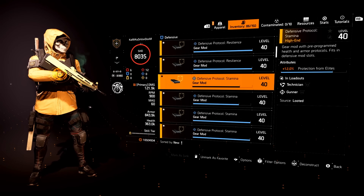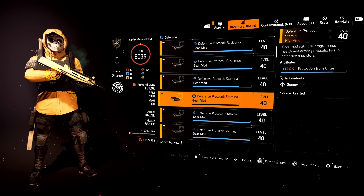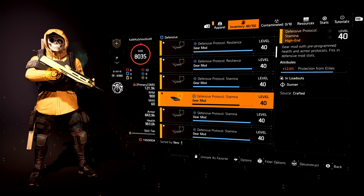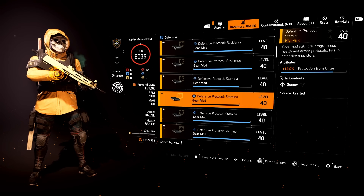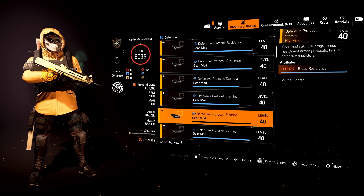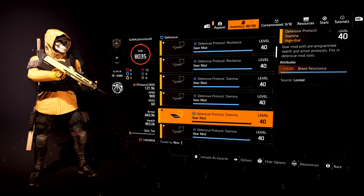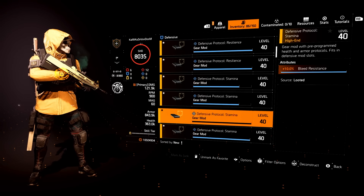Protection from elites — I carry quite a few 12% mods, but that's only because I don't have any 13% on this character. I do use protection from elite builds, especially for legendaries and legendary strongholds. I have six or seven protection from elite mods on my character at all times. Bleed resistance mods I only use on backfire builds, and even then I rarely do that — just like shock resistance, these bleed resistance mods are just collecting dust.